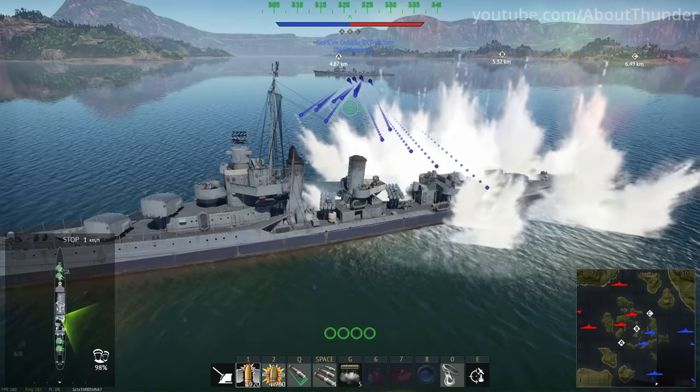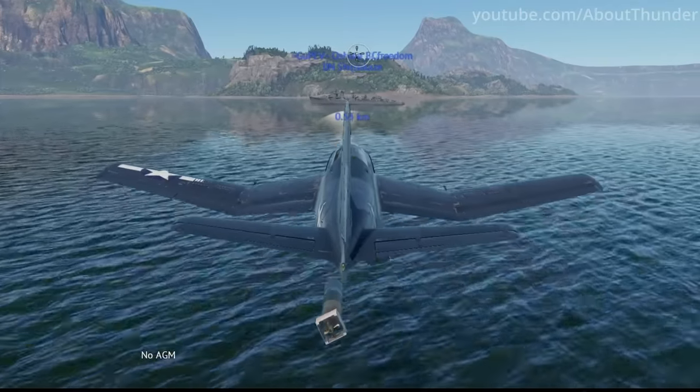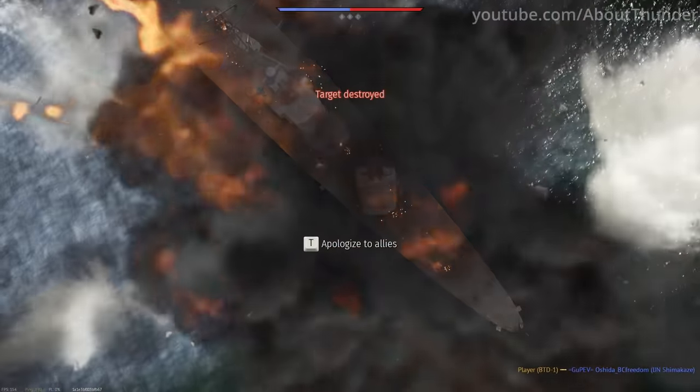Torpedoes from friendly ships can't kill you, but for some reason torpedoes dropped from friendly planes can.